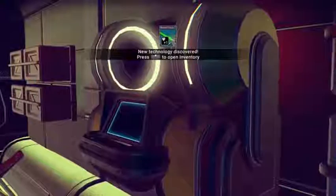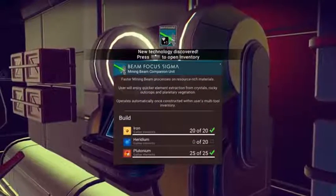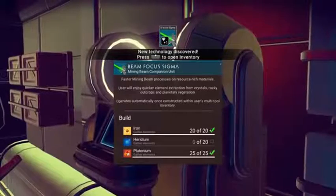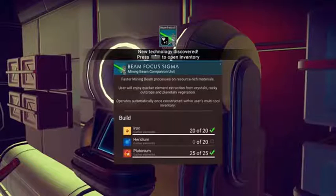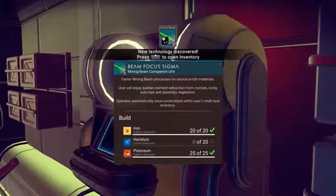Analyze multi-tool tech. Beam Focus Sigma — mining beam companion unit. Faster mining beam processes on resource-rich materials. User will enjoy quicker element extraction from crystals, rocky outcrops, and planetary vegetation. Operates automatically once constructed.